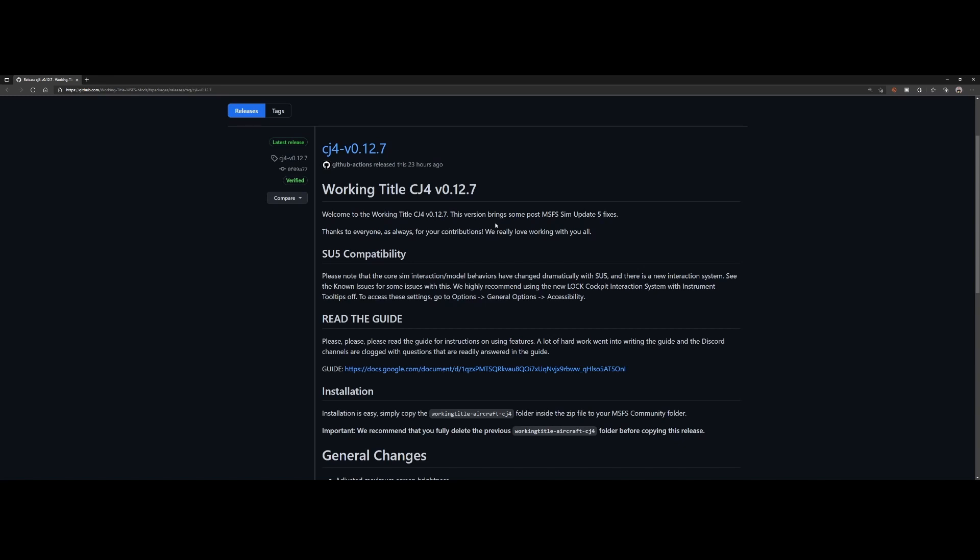The most important update is that it contains some fixes for Sim Update 5 issues. A lot of add-ons have some issues with it, and there are still some developers working on that — as you can see, Working Title is working on that as well.